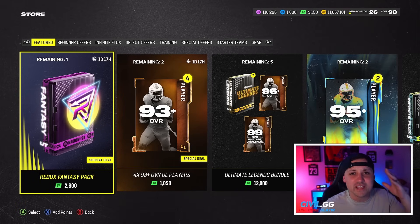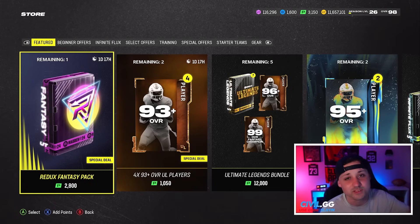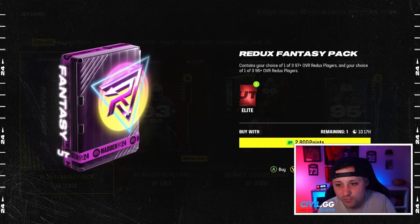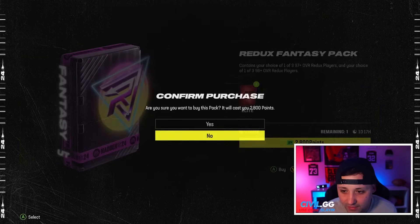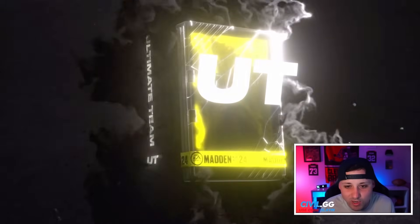Make sure you guys like the video — it's free! Hit that subscribe button. Let's get to 25,000 subscribers before the new Madden comes out, we're not far off. The Redux Fantasy Pack contains one of three 97-plus players and your choice of one of three 96-plus players, so we're gonna get two cards. Let's see what we can get.